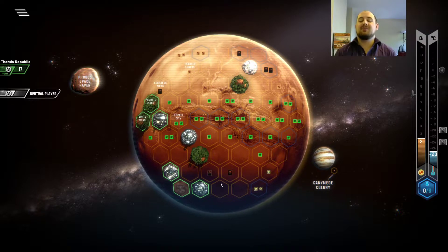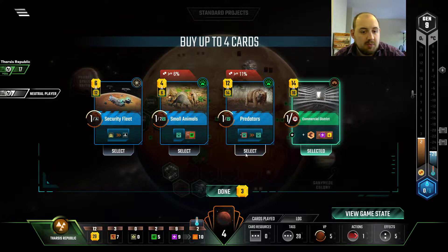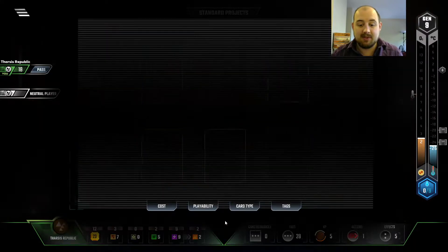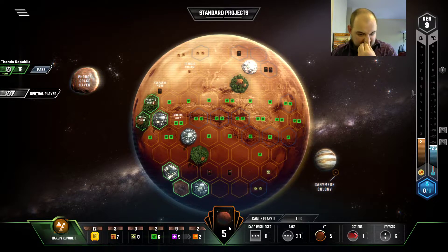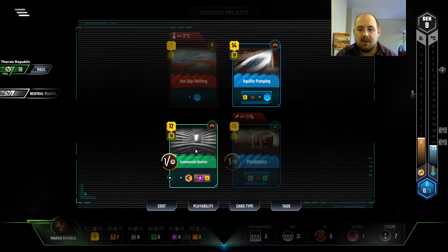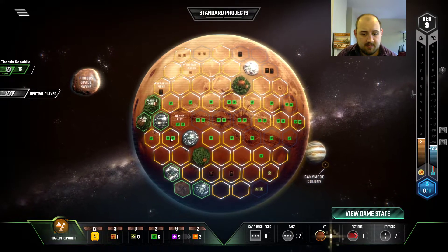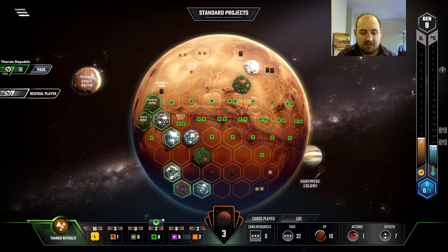All right! Are you ready for cost reduction? We just don't have enough card draw. One-point animals are always worth having at least an option for them, in my opinion. That's good. This is good. And then it's going to be time to Ocean Pump — after next generation. Hands down, gonna have to be done.